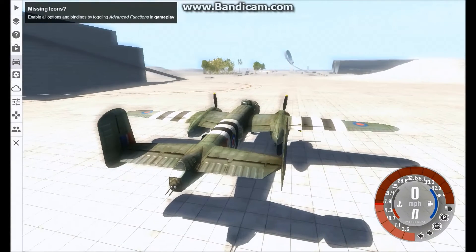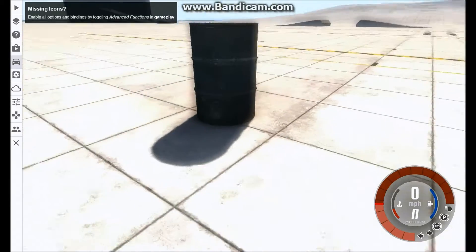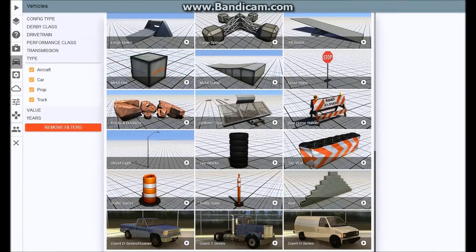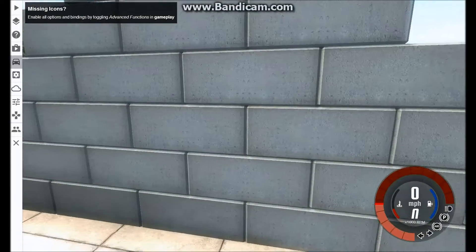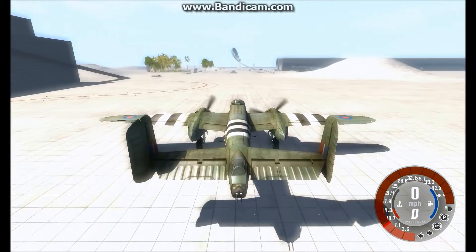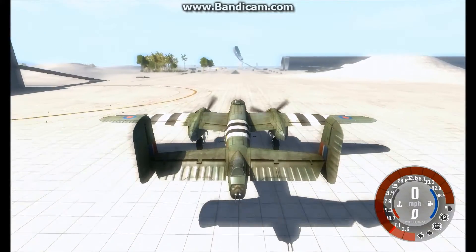We're gonna go to this one and switch him to the bricks or the wall. Now we'll just switch him over and hit this wall — let's see what that looks like.